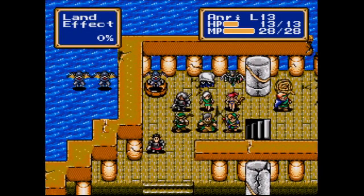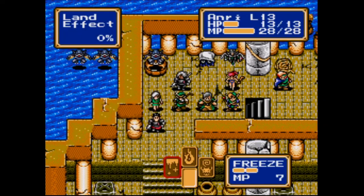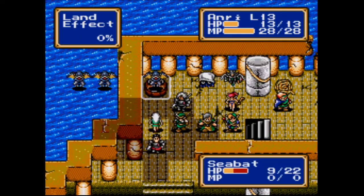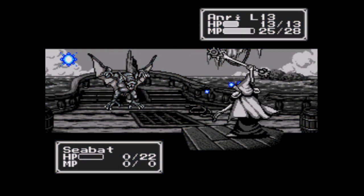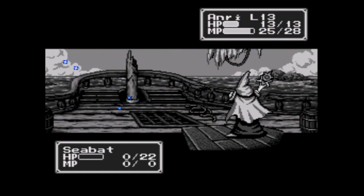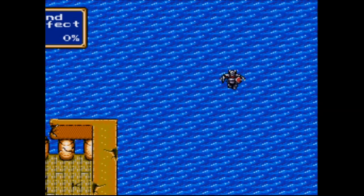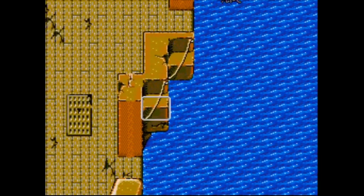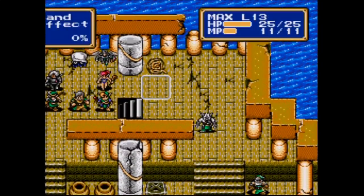Hope none of y'all get seasick, cause we've been on this boat for over a week. I'll just go with level one — it only has nine HP? And we did exactly that. Good. That'll conserve our MP a little bit better. Oh, there's bats and a Pegasus Knight over here, too. But they're not even doing anything.